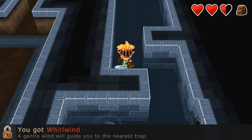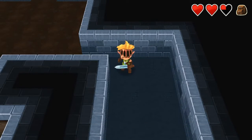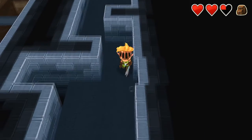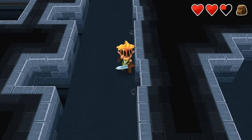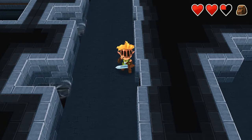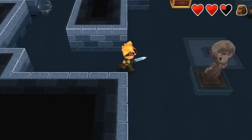You got whirlwind — a gentle wind will guide you to the nearest trap. Oh no, I done messed up. Note to self, don't stand that close. Just making sure it's the same pattern every time, which it seems to be. And go on this one — just didn't want to fall in again.